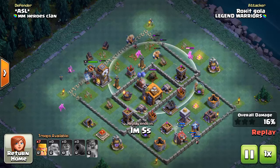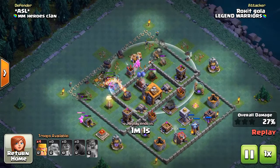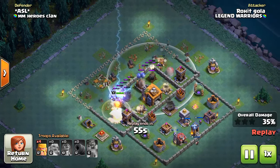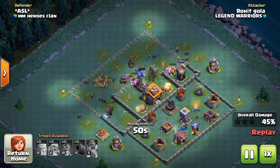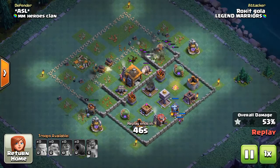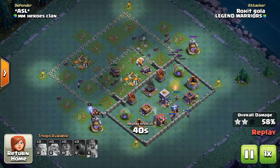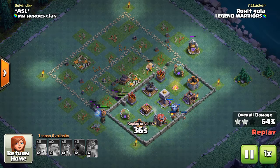First I destroyed and cleared the corners to get inside the Builder Base. I'm going to destroy the Roaster, and the Cannon Cart is also destroyed. The Chain Cannon is also destroyed. I slowly deploy my Barbarians to get destruction of the defenses.